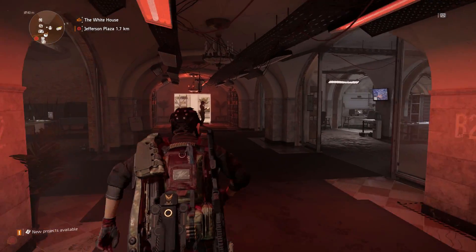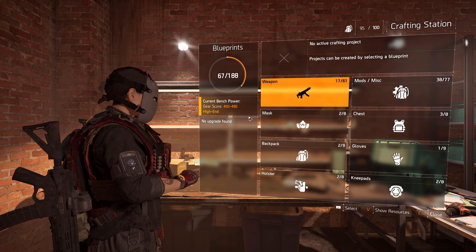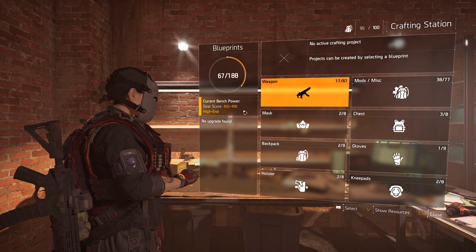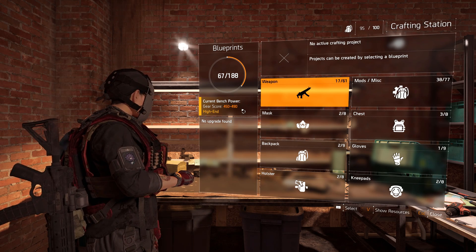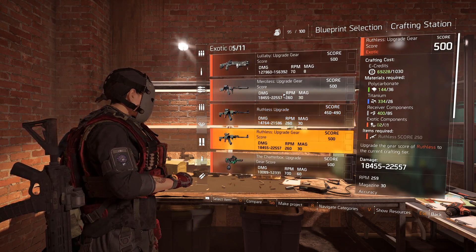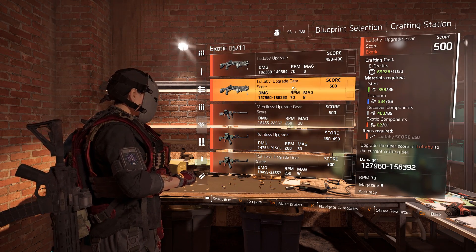The next thing you want to do is go to your crafting bench. Keep in mind, to upgrade your crafting bench — I know some of you are still in lower world tiers — if you want World Tier 5 gear score items, make sure to actually upgrade this to World Tier 5. Go to the weapons section and when you scroll down or click on the diamond, you will see your exotics and pretty much every upgradable exotic you have on your character, like the Chatterbox and the Lullaby pre-order exotic.